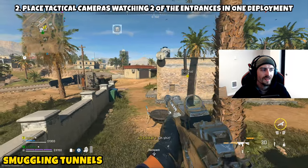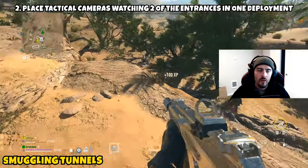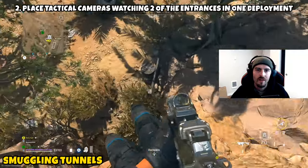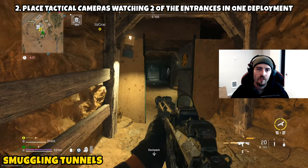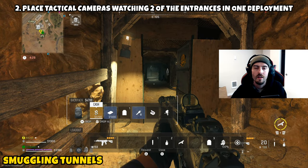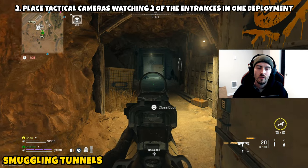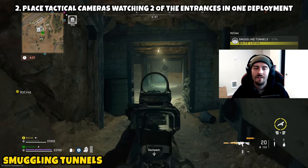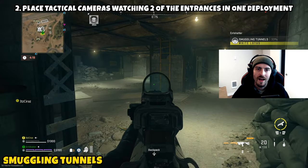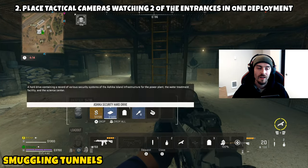Part two is telling you to place tactical cameras watching two of the entrances in one deployment. This is going to require you to have two tactical cameras. As a solo this can be pretty frustrating because you can infill with one tactical camera, but it's actually pretty rare to run across a second one. So it's much easier to go in with another person or a squad, as you'll be able to infill with multiple tactical cameras.